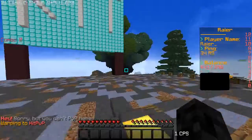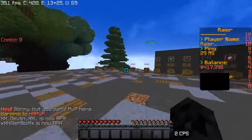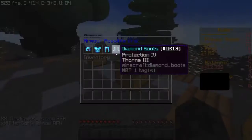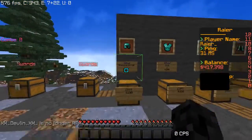You right click the NPC to go into KitPvP. Here's the KitPvP area — right here is the kit selection. Over here is the crate area, so you can open crates. You can buy crates on the store, or you can earn them.